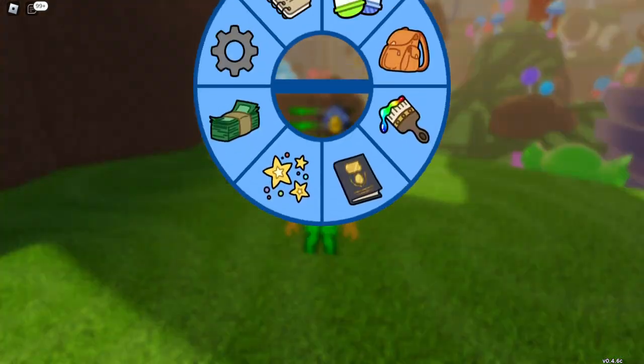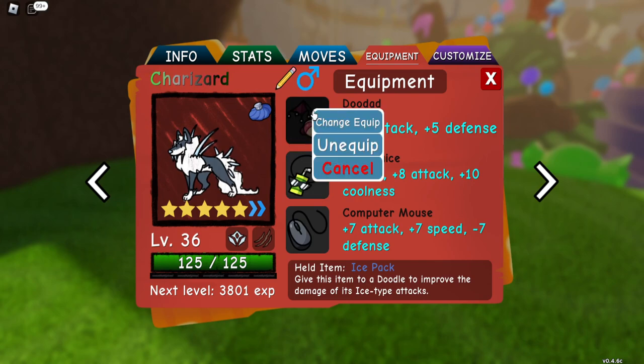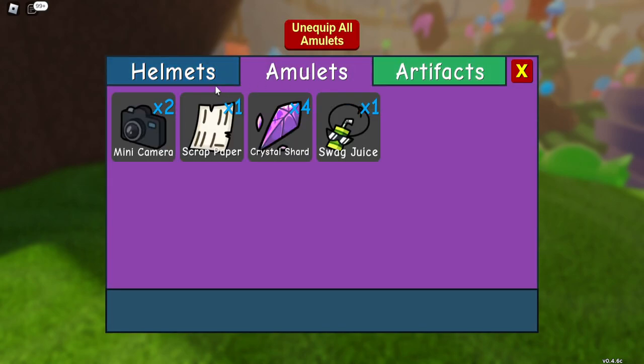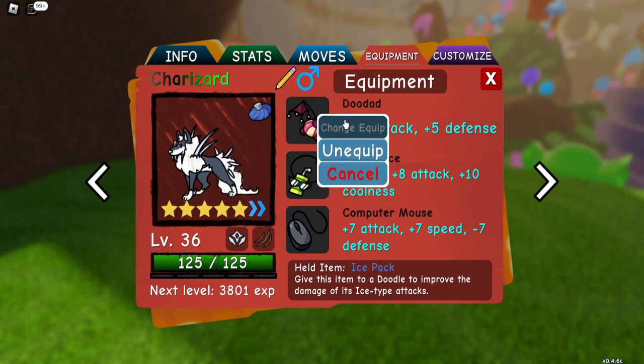You've probably noticed in my last video I used Wolfrease as an example in my showcase — do check it out, it's an absolutely fantastic doodle. Basically, when you have equipment there are three sections: helmets, amulets, and artifacts. Each of these are individual, so you can't have three helmets on a doodle. You have to have one of each and you want to slot them all in.